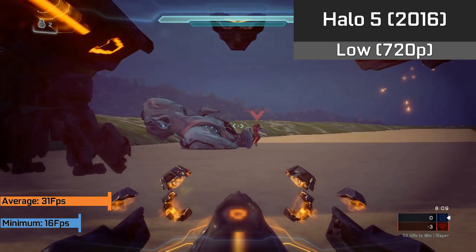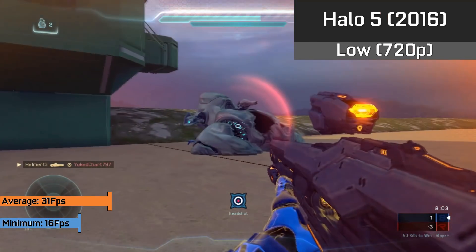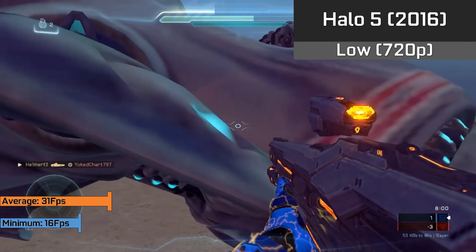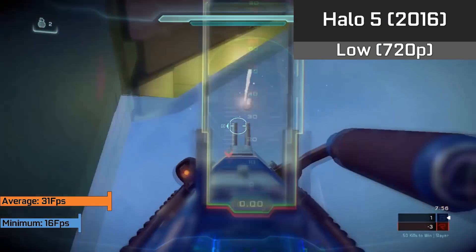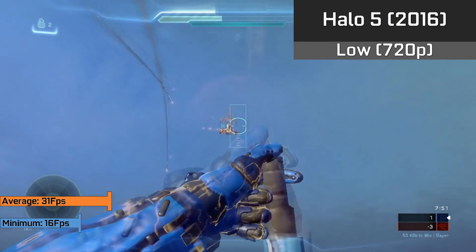Back to modern gaming, we have Halo 5 running with low settings in the 720p resolution, which is impressive to say the least, considering we saw an average of 31FPS and minimums down to 16FPS. Sure, it's not ideal and the game doesn't look too great, but for non-competitive players it was playable in a pinch — and I mean this is an Xbox One game, so it's pretty demanding.